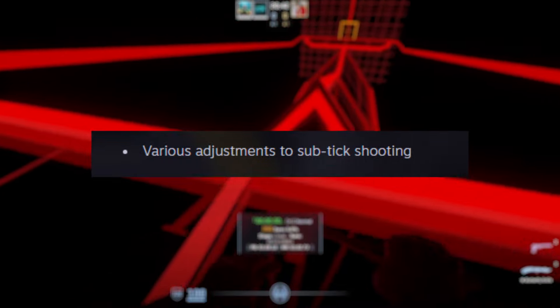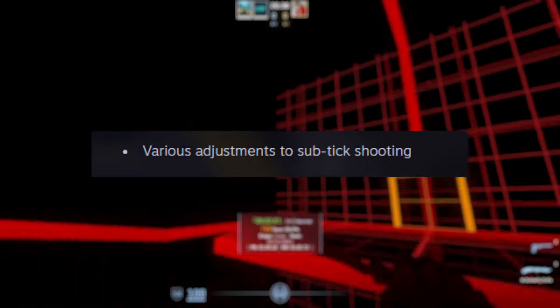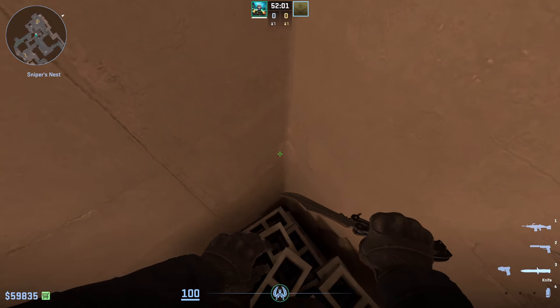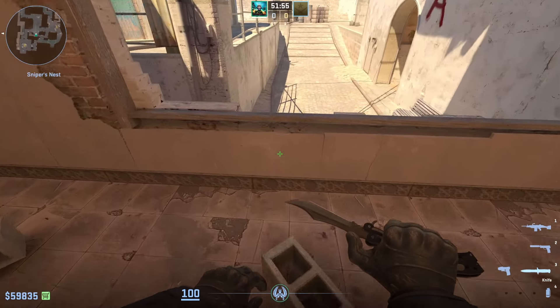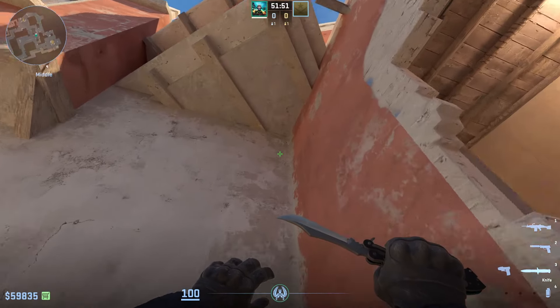They've also made some changes to subtext shooting — they didn't specify what exactly, but let's hope it's for the better. In one of my previous videos, there were loads of comments about silent jumps. Many of you were really annoyed by this feature, but today you can rejoice because it's been fixed. I've already checked the main spots and can confidently say they're not working anymore.